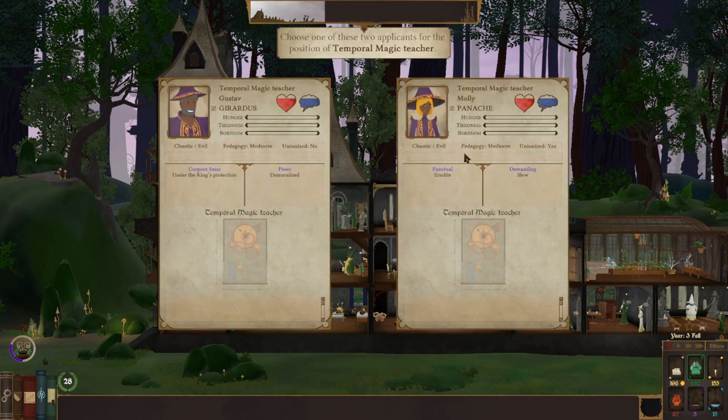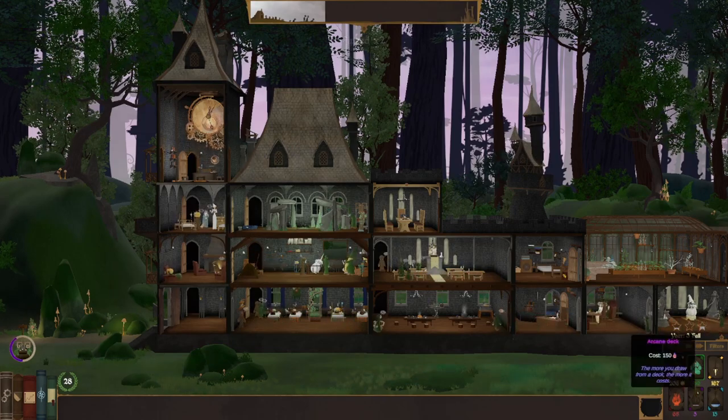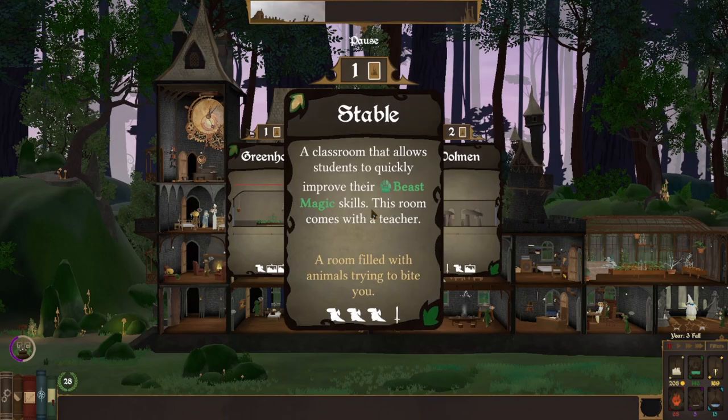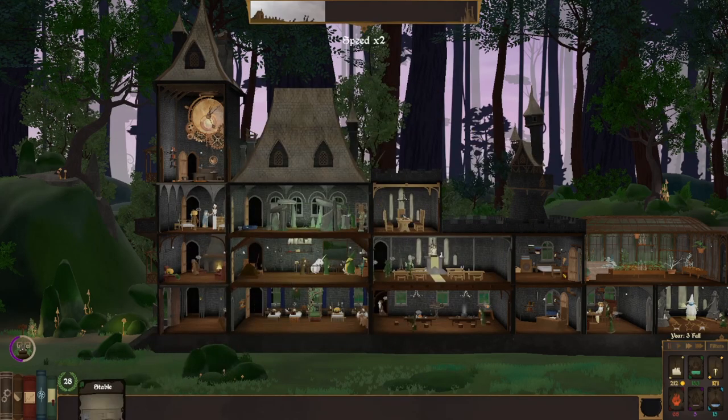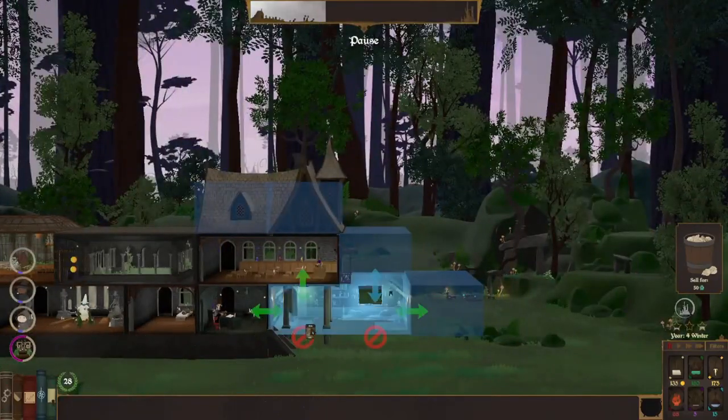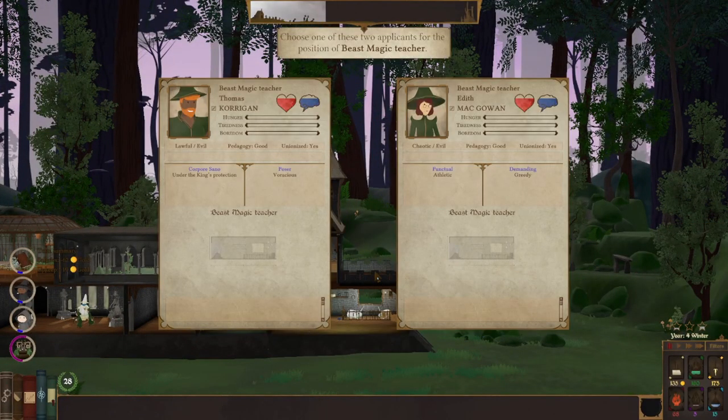Both are mediocre, I'll just grab that one. Not unionized — cheaper. Dolman, stable, greenhouse. I'm actually going to take the stable. I'm not going to upgrade my stable though — I'm going to build a second one, just because the stable offers a lot of animal slots and I like having animals wandering around. Maybe that's just a me thing.